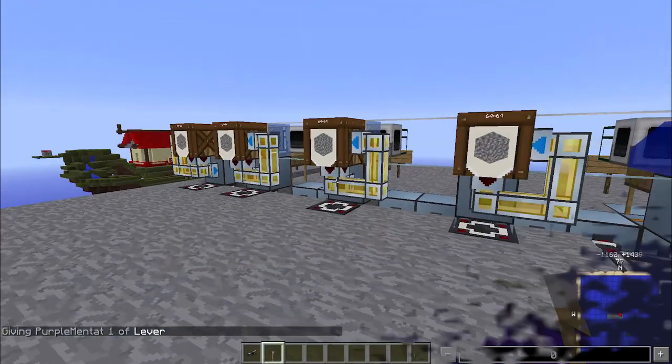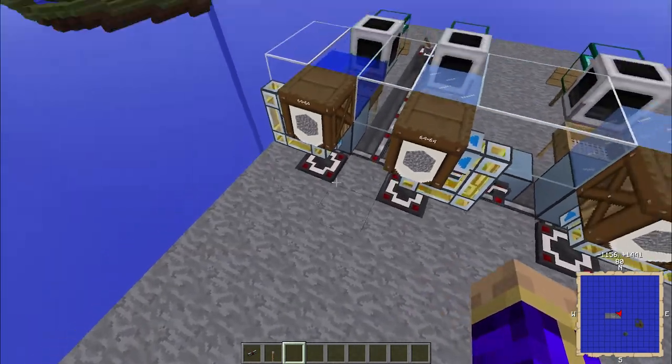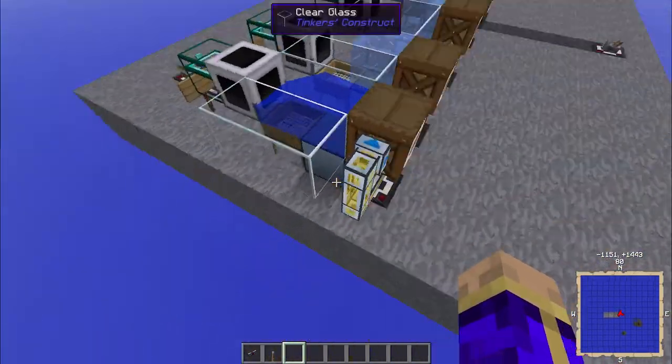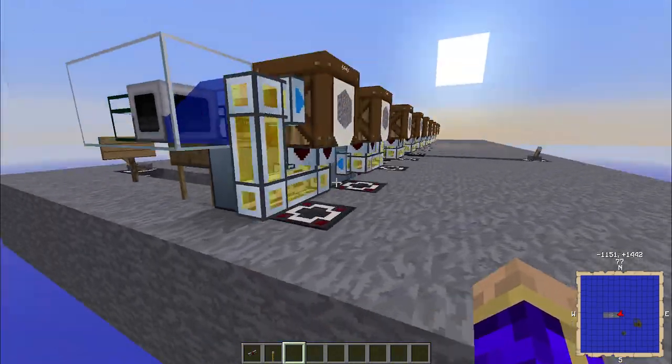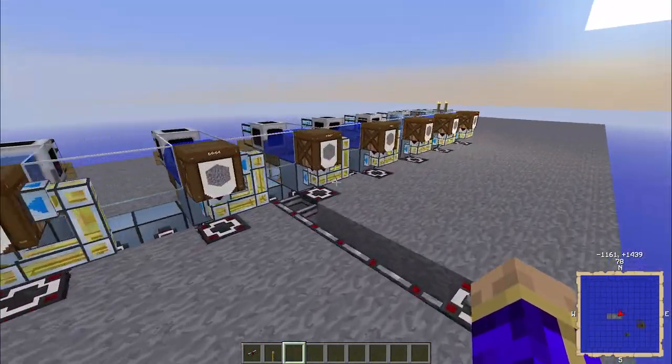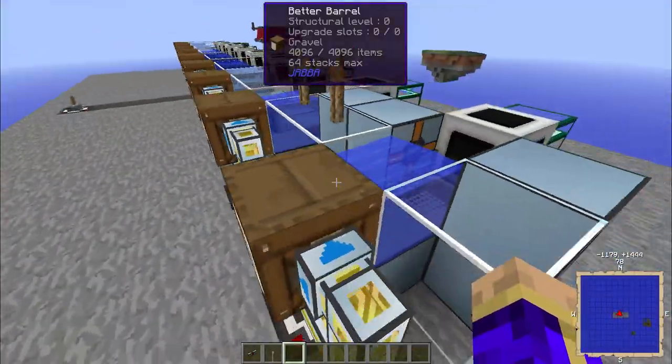Let me alter things — I've got the viewing platform on the side that matters now. The output is irrelevant here because what I'm testing is how fast a variety of autonomous activators can actually move their way through a barrel full of gravel.